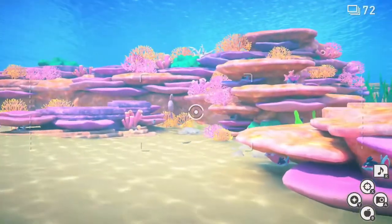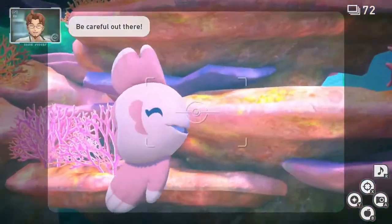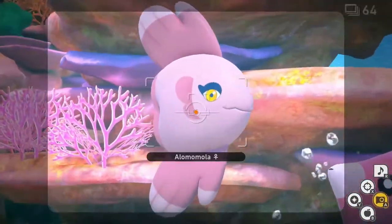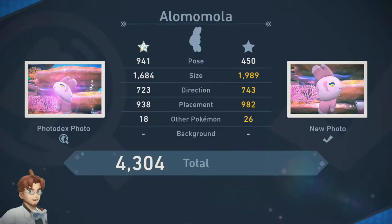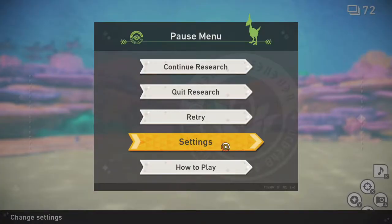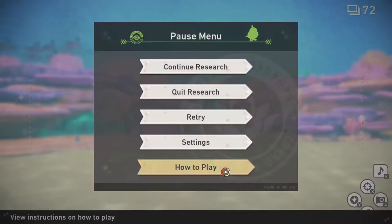For 1 star, go to the Undersea on level 3 and you will see an Alamomola on the right at the beginning. Simply get close and unload your camera while zooming in and centering it in frame for an easy Diamond Rating. It's important to mention that you don't want to hit the Alamomola with an Alumina Orb as this will prompt a different star rating. I like to go into settings and turn burst mode onto 3 photos to ensure I get some good moments.